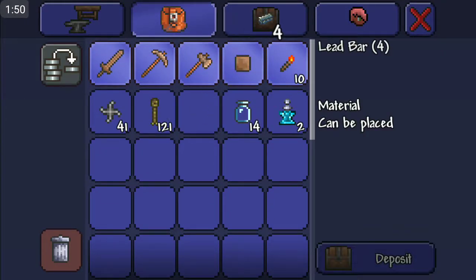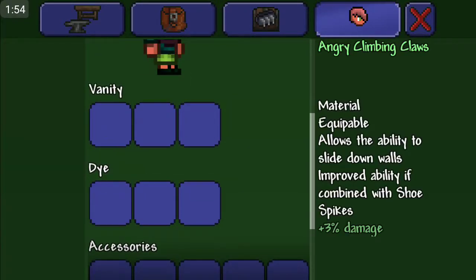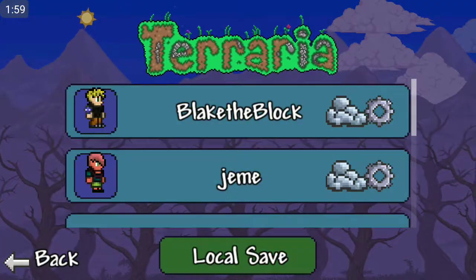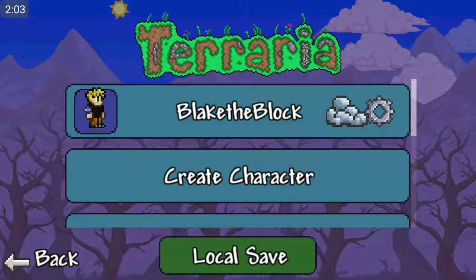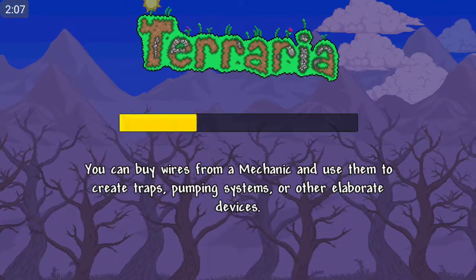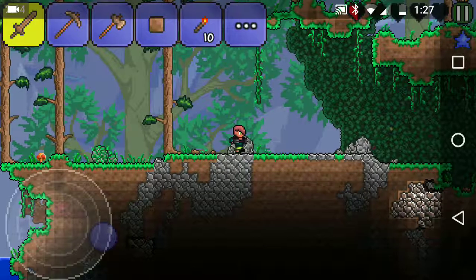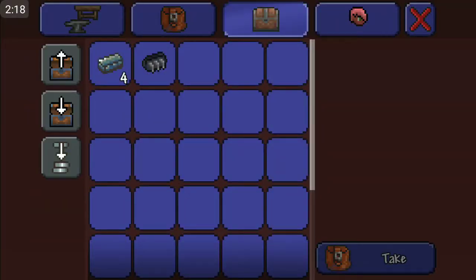So put whatever you want to duplicate into the chest — in this case my clan claws and my lead. Now go into cloud save, trash your character in the cloud save, and go back to the local save, Gemma. And as it appears, she will still have her lead and a thing, but in the chest there will appear a duplicate.